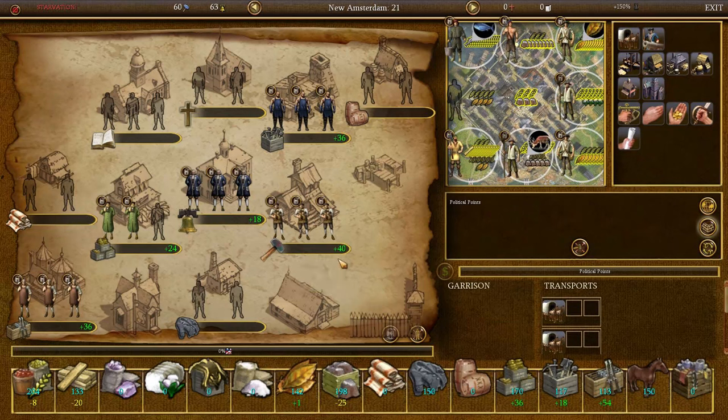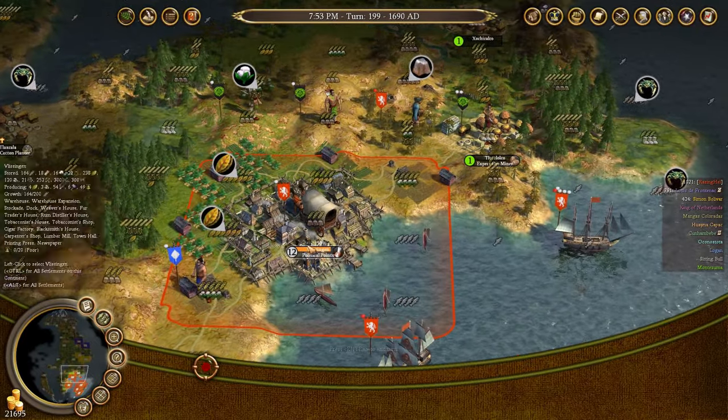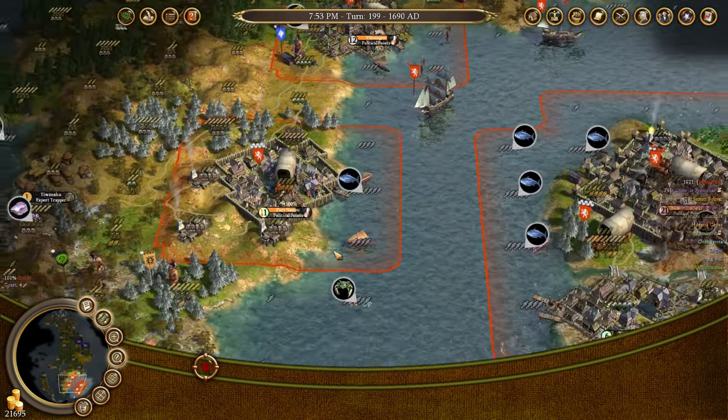If we look at New Amsterdam, it specializes in producing guns and tools. I went over 21, so I didn't follow my own advice too well. I also have a couple of master tobacconists because this was the first city I was producing cigars in, and I moved that industry out. My main city has 12 population and is producing cigars with a cigar factory — like the coat factory, it gives you six per citizen plus 50% extra. So that's a lot of free goods, basically out of thin air.